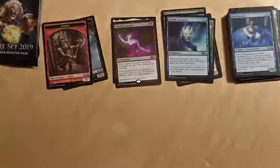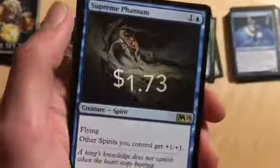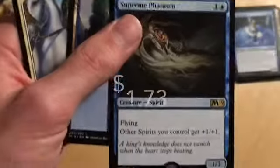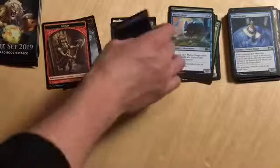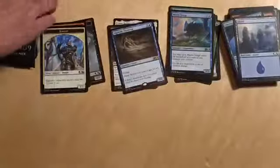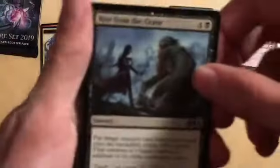Best uncommon in the set right there — Reliquary Tower. Mirror Image, which is also a good uncommon, Militia Bugler, and the rare is Supreme Phantom. I set this Reliquary Tower aside because it's good for Commander — and when I say good for Commander, I mean really good. In the future that is going to go up in price. It's already almost two dollars in a standard-legal set as an uncommon that doesn't see any standard play yet.